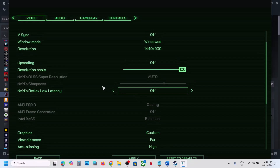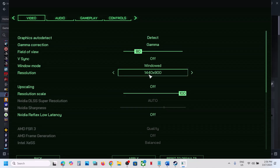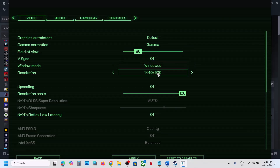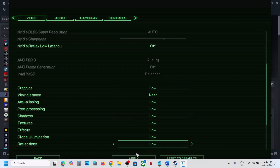If Nvidia Reflex Low Latency is on, turn it off. Lock the FPS to maybe 60. Switch to windowed mode and lower the resolution — if set to 4K, try 1920×1080 or lower. For graphics quality, if everything is set to Epic, try High, then Medium, or even Low, then apply the settings and check performance.